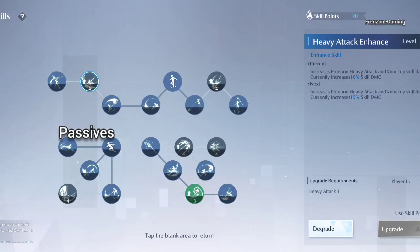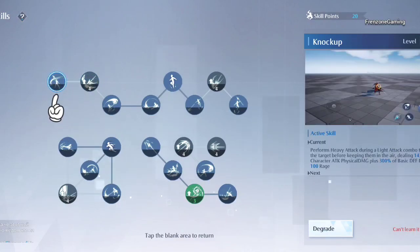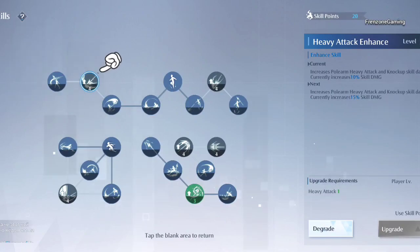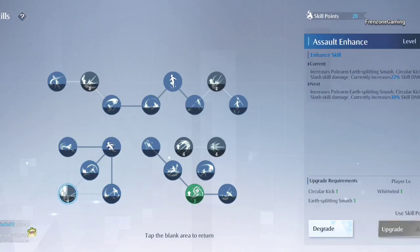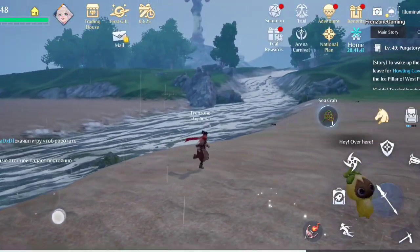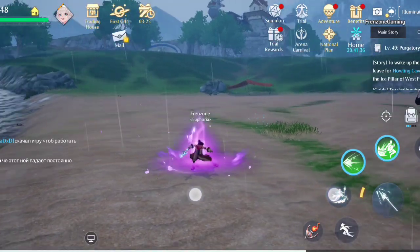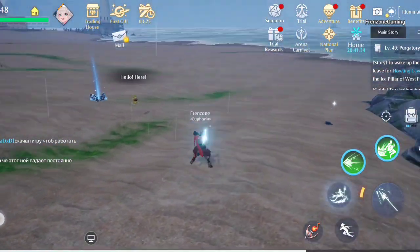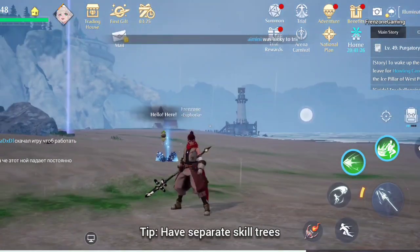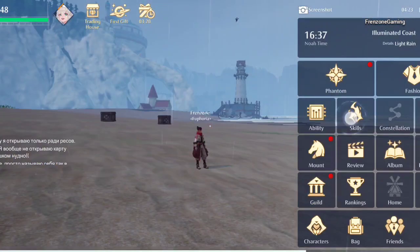There are passives in Noah's Heart, not just active skills. For example, the first skill deals heavy damage, and right next to it is a passive that increases the damage of that heavy attack. There are passives alongside every skill that boost its damage. I would advise focusing on the skills you use the most — you don't use all skills equally. I barely see pole arm users use certain skills in PvP, so I might not upgrade those, or I'll build separate skill trees for PvP and PvE.